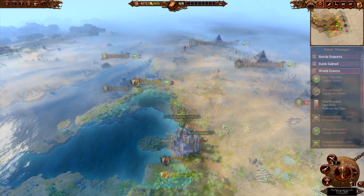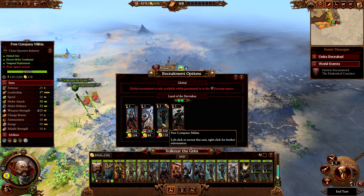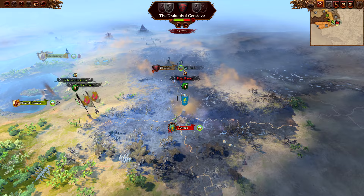Turn 2: move both lords toward Antach, start recruiting three more free company militia, and end the turn. Over the end turn, Manfred will attack and occupy Antach, and you will be in a position to kill him afterwards.